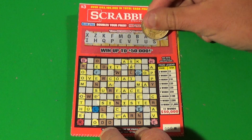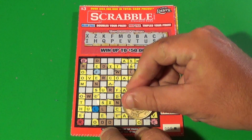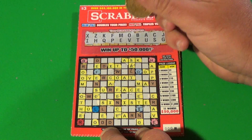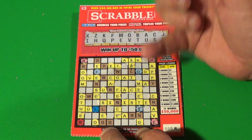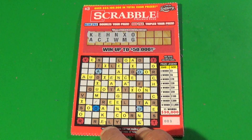Next letter is J, last letter is a G. We have a G there, and there's just going to be that one G. So just one word — that means a loser.